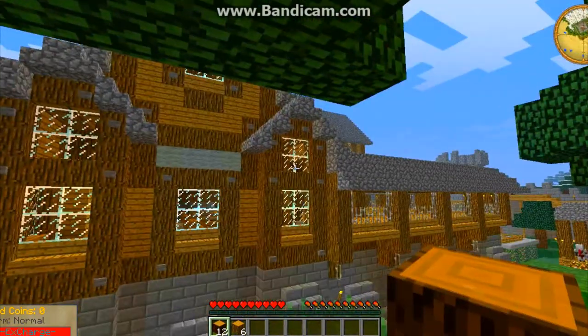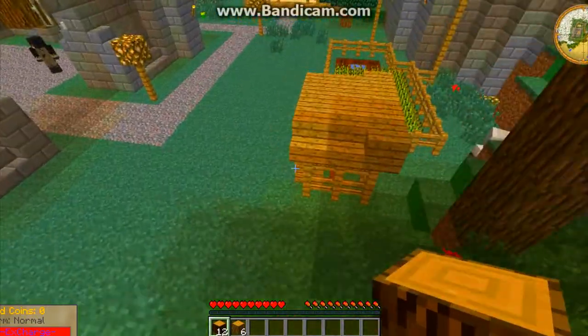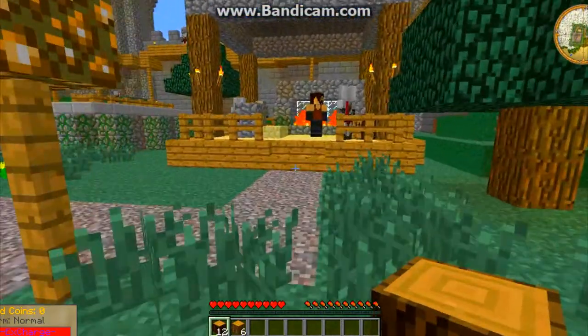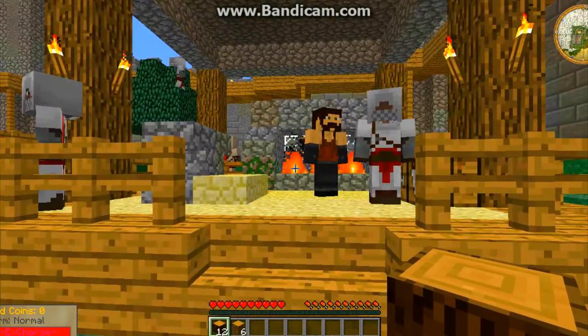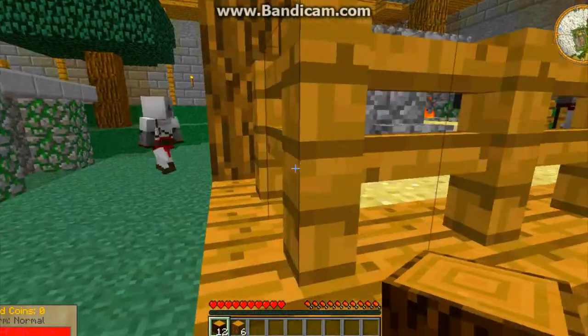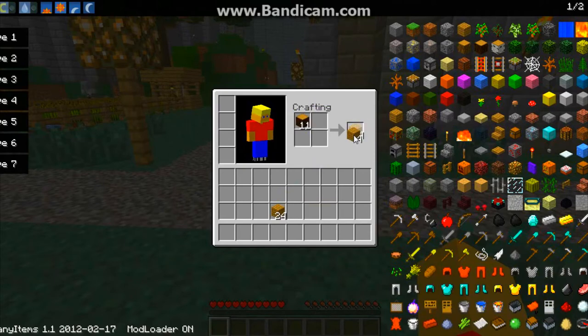There we go. Oh, look at that guy on the tree — he's fine, he's okay. Okay, let's make some wooden planks. 64 and 8 is what I'm going for — and what do you know, it is 64 and 8. That's fine.